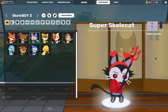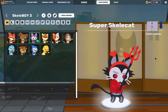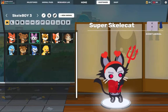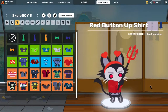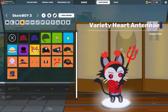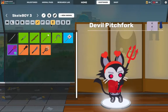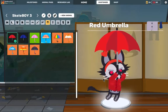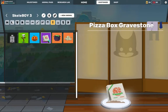And next we got Skelly Boy 3, which is the third version of the skeleton cat I was using, because I wanted a character that shows off its red eyes. For the shirt, I used the red button-up shirt. For the hat, we got the valentine hearts. For the pickaxe, we got the devil's pitchfork. We got the red glider, and then the pizza explosion and the pizza gravestone.